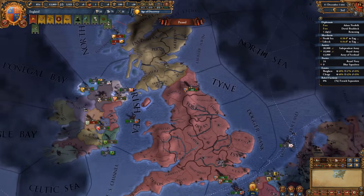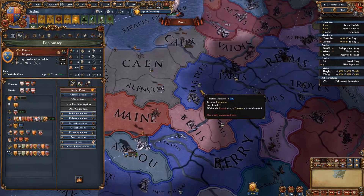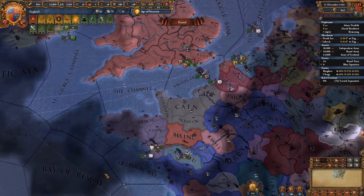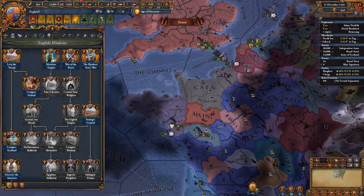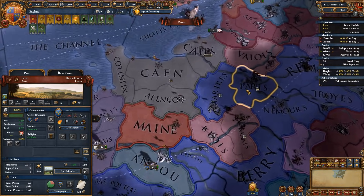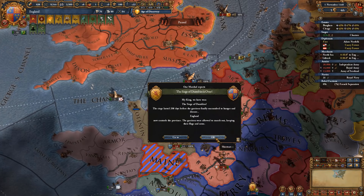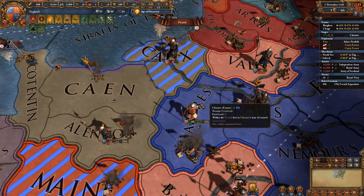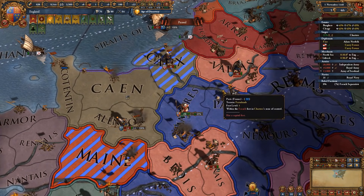I also managed to secure the alliance with Aragon without them cancelling my alliances with Castile or Austria, but if it comes to that I will definitely drop the Aragonese to keep the Castilians and Austrians as allies. The 11th has arrived and I'm using the subjugation CB against Scotland. I did not co-belligerate the French as I will not be taking any lands from them in this initial first war. Doing this also gives you the Hundred Years' War mission, which cancels the main event and gives you claims on the entirety of northern France.